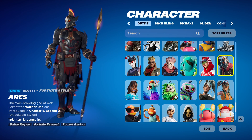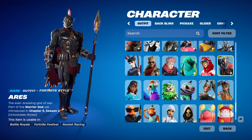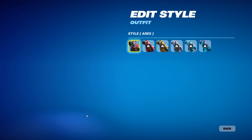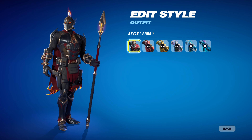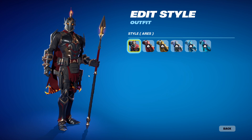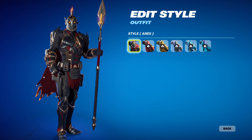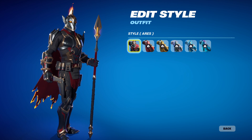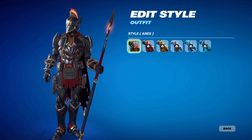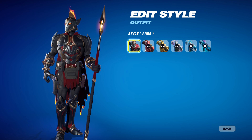You can see Ares here — he looks pretty nice. He has these chains, which are a reference to God of War. In God of War, Ares also has chains around him. The area has a very nice gladiator look with some gold armor, a flaming top, and wings. Generally he looks pretty cool.